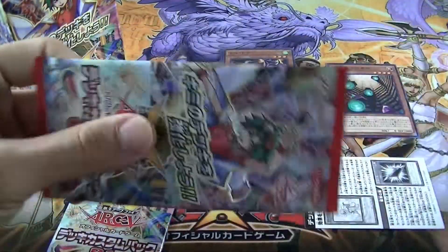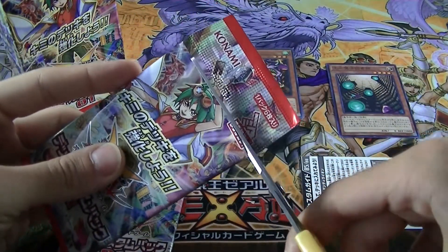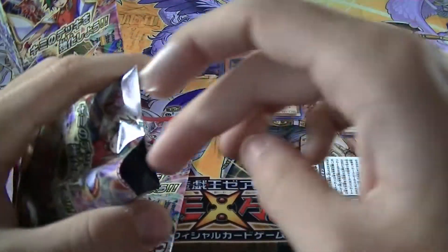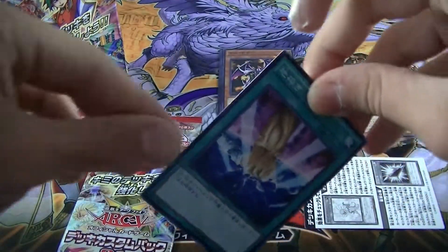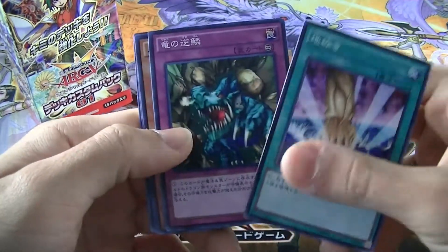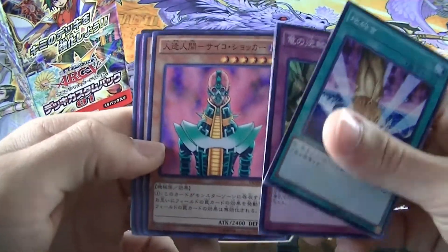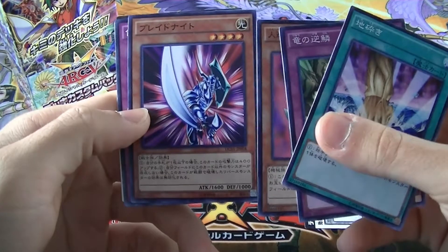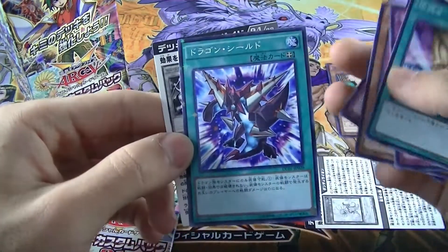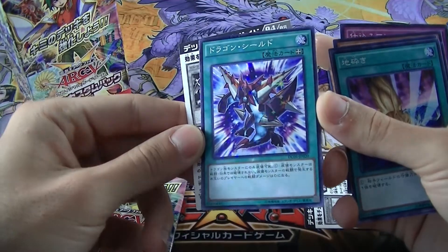Pack number 2! Don't worry guys, that'll be quicker in next openings — this was just the beginning. I'm liking these packs. Arc-5! So there we go — pretty neat! Jinso, look at this, it's a common but super cool! And there you go — that's our normal Parlor Rare.